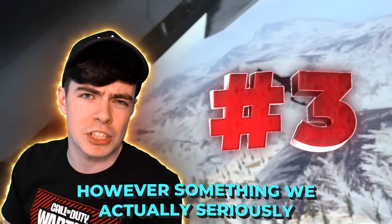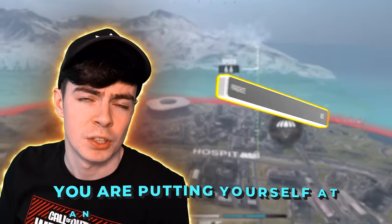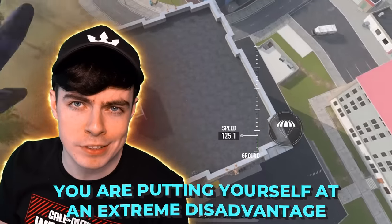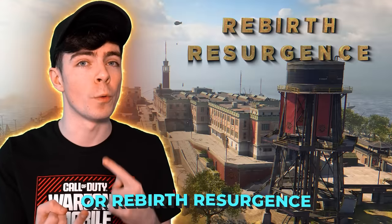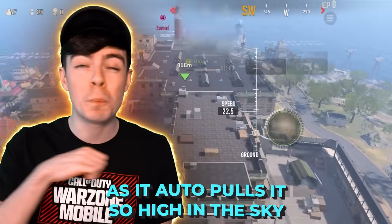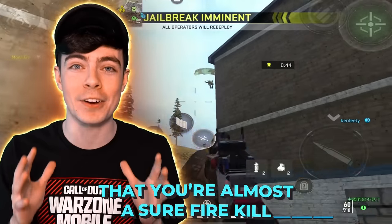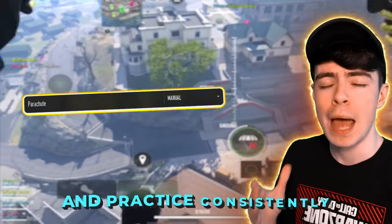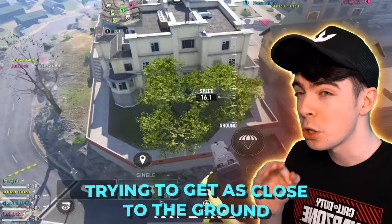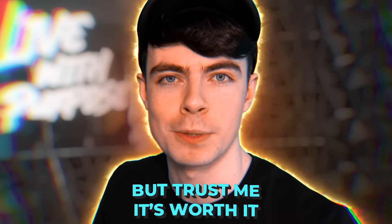Something we seriously need to talk about is parachuting, because if you're still using auto-parachute deploy, you are putting yourself at an extreme disadvantage when flying into the map — especially after things like Gulag or Rebirth Resurgence — as it auto-pulls so high in the sky that you're almost a surefire kill for anyone with decent aim. Do not do that. Put it on manual and practice consistently trying to get as close to the ground before you pull. You're going to die a couple times, but trust me, it's worth it.